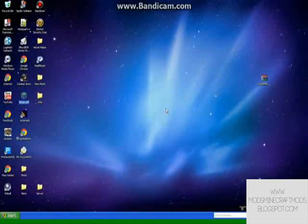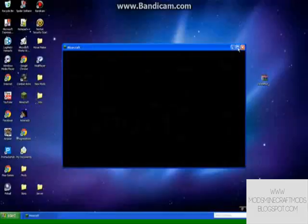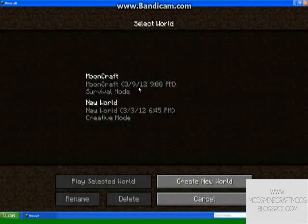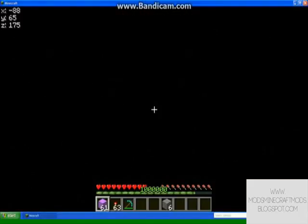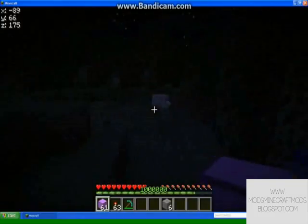Go into Minecraft, go into your single player world, and at the top left of the screen you'll see it has X, Y, and Z coordinates and all that kind of stuff.